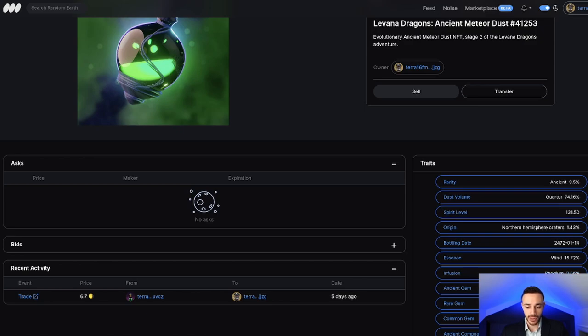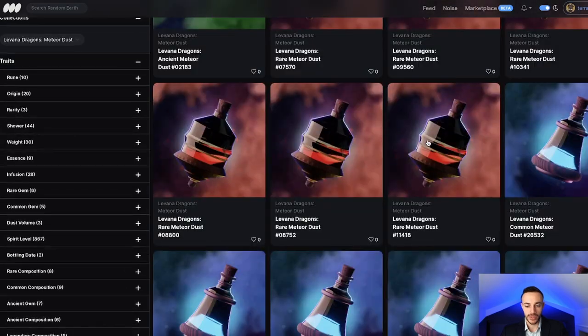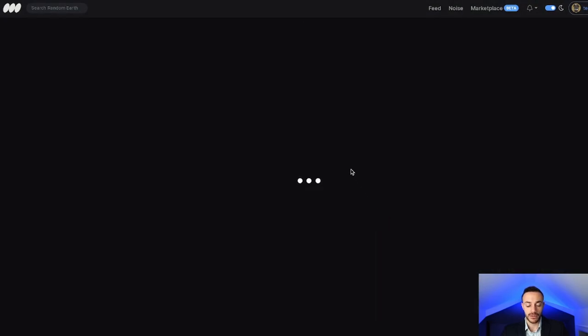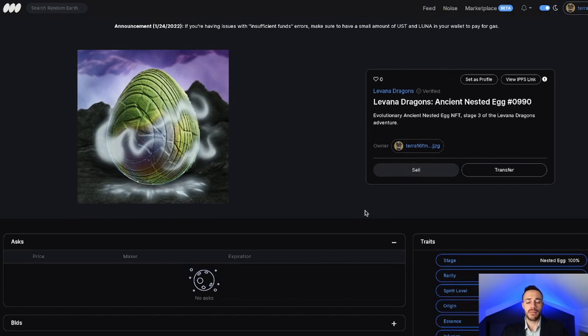There's a lot of speculation, and your dragon egg also has essence and an infusion. So there's a lot of speculation about what the matching of the essences and infusion will be — we don't really know yet, we don't have any details. If I click on this ancient egg, we can see it has this infusion of osmium and it has wind essence. We're not sure if we match the essence of the dust and the infusion together with the egg on the customization, what effect it will have. They haven't given us any details yet.